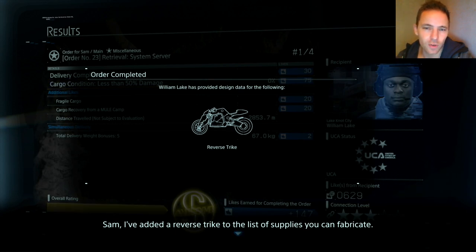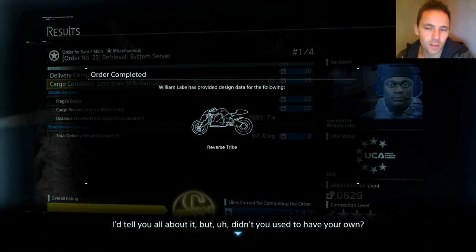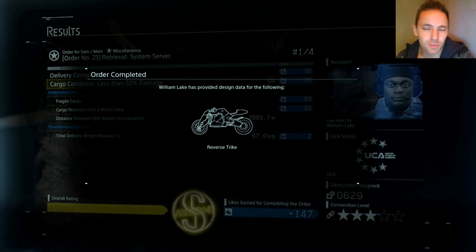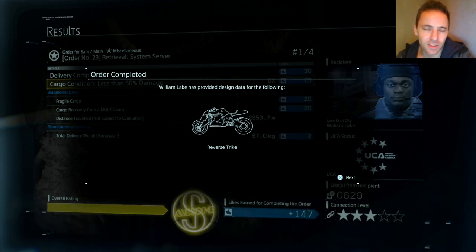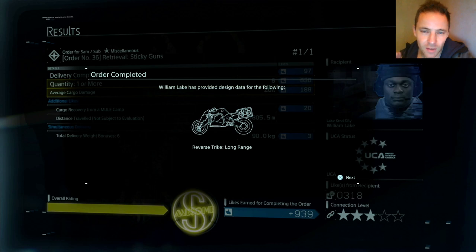Just keep doing orders from them — you should unlock it on the first or second order, maybe third if you're unlucky. Do a few orders for Lake Knot City before you leave. You have to do a few main orders for them when you first get there, so do the main orders first. Then, before you go to South Distro, if you haven't unlocked the long range trike, try doing some standard orders for Lake Knot City — it's very very helpful.